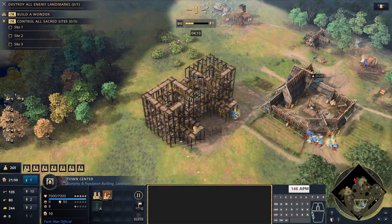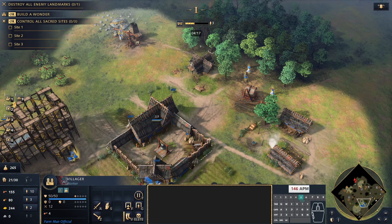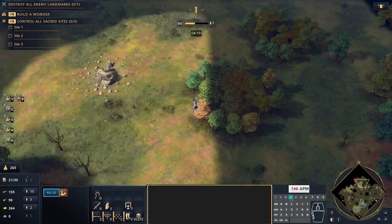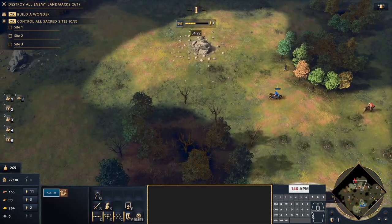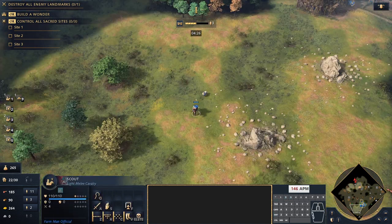We gave that wolf up since we're playing against the AI to make it a bit more realistic. At this point we've got a good eco balance and we're well on our way. We also have a decision to make as we approach feudal age.